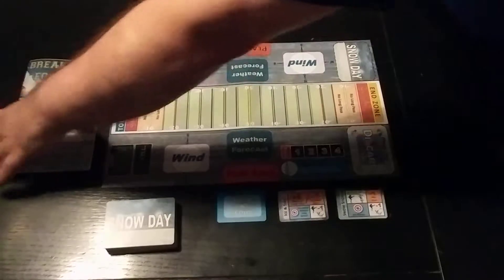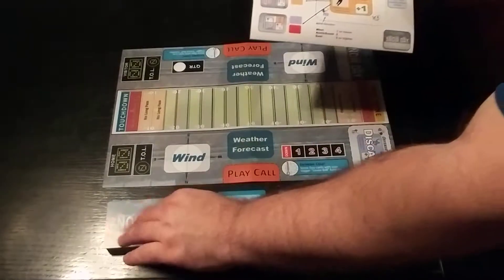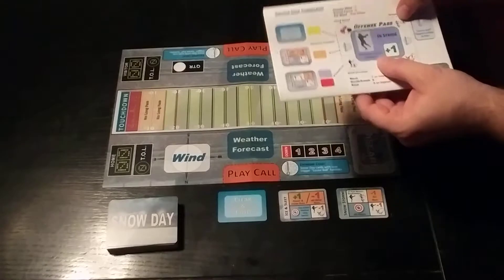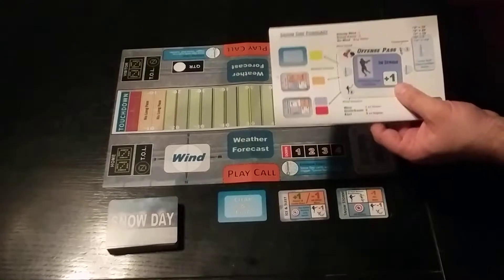Next, we'll look inside the weather book. Right here on the back cover is the snow day forecast. This is a template. You'll draw one snow day card and place that card here in the template, and these arrows will tell you exactly how to interpret this to make sure that you have the right weather.